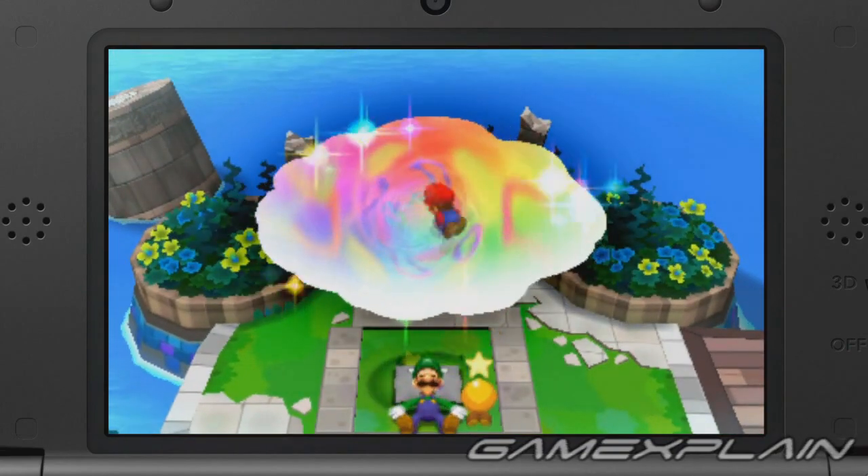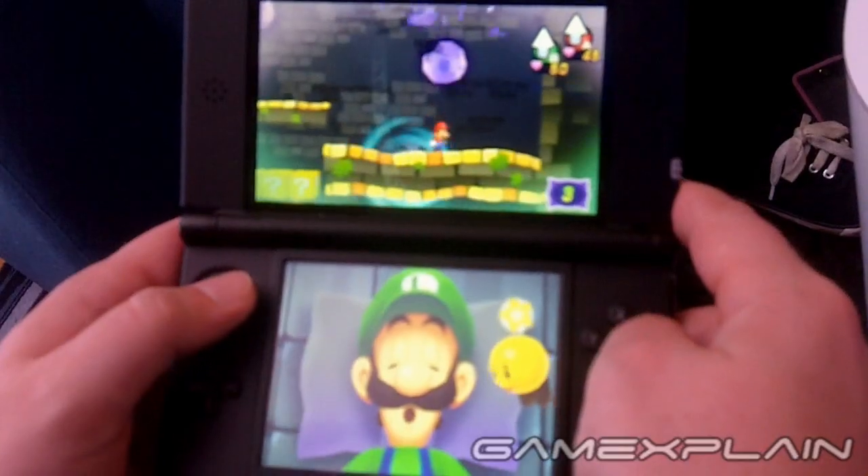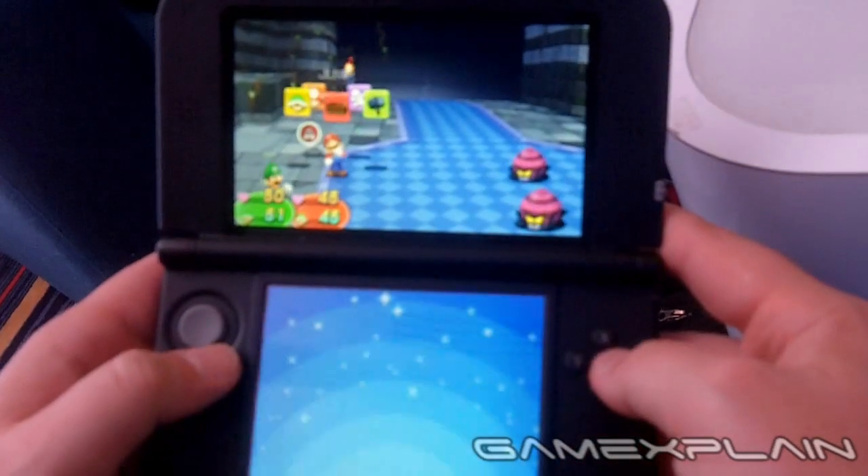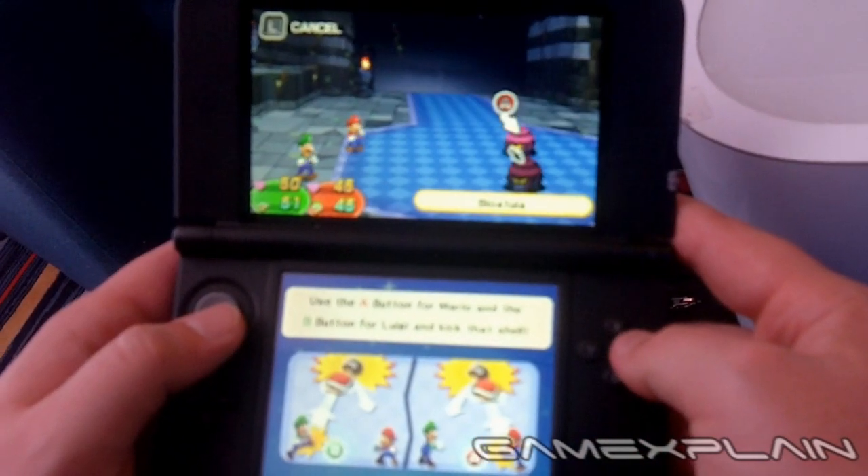Mario can then enter his dreams, which consist of exploring 2D side-scrolling environments in search of something known as Chunks of Nightmare that you can destroy with a few jumps. But Mario won't have to go it alone, as he'll be assisted by Dreamy Luigi, which is the dream version of Luigi.